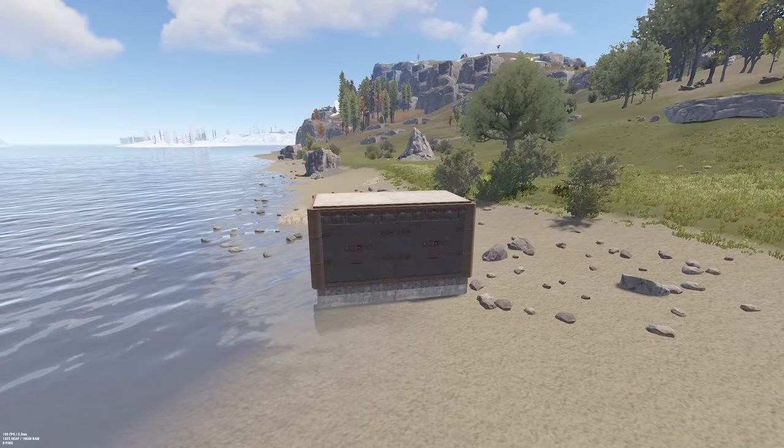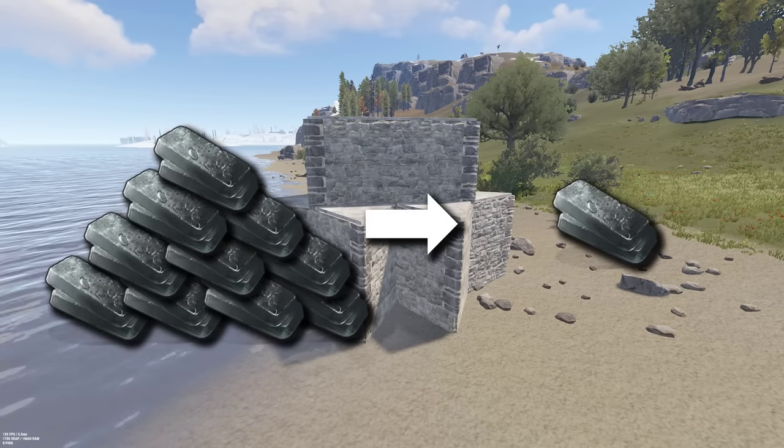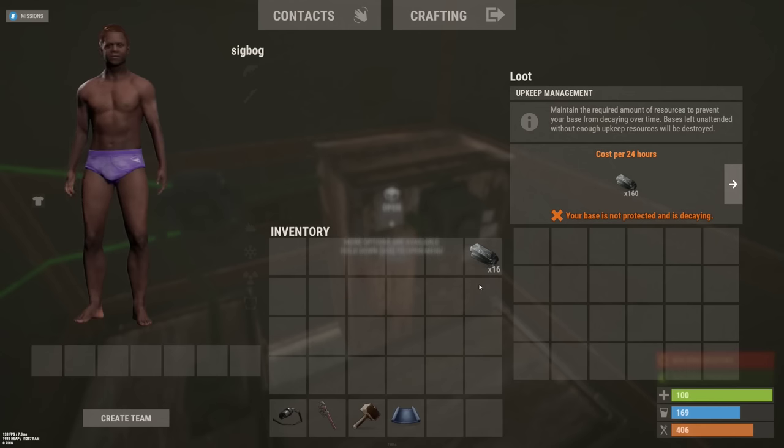So for your high-qual core that's not exposed to the outside, you only really need to pay 2.4 hours of upkeep a day, and it will heal off a day's worth of decay. The easiest way to do this is to drop 10% of your HQM upkeep into your TC once a day.